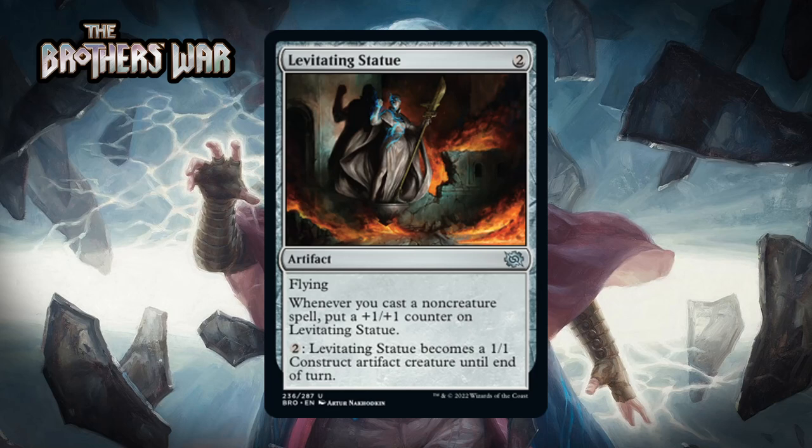Next up it's Levitating Statue, which for two generic is an uncommon artifact with flying. Whenever you cast a non-creature spell you put a +1/+1 counter on it, and you can pay two generic to have it become a 1/1 construct artifact creature until end of turn. We've seen spell payoffs like this and they're always kind of underwhelming — for much of the game casting this didn't really accomplish anything since it's just a hunk of metal until you pay mana to animate it. It can accumulate counters before threatening your opponent, but there will be times where casting it puts you behind. I think this is just a C.